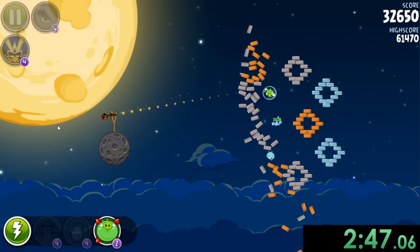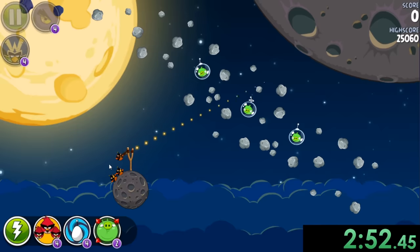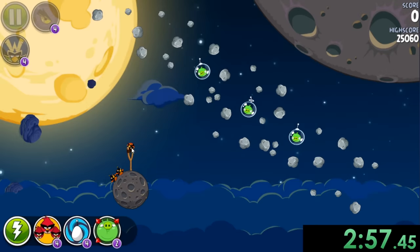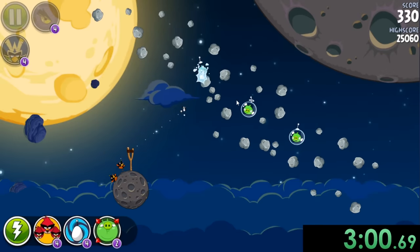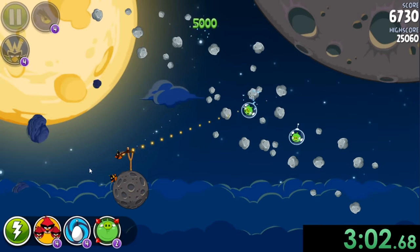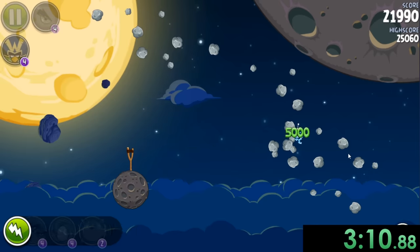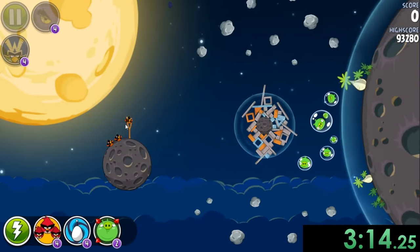The bomb guy is pretty much the same as before — he can explode things. One thing they added is a new technique where you can explode these rocks to try to hit the different pigs. You can't explode too near the rocks because if you do, it's going to actually just explode the rock. But if we use it right, then we should be fine.